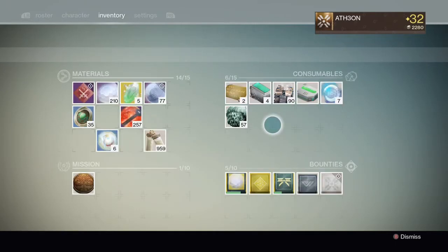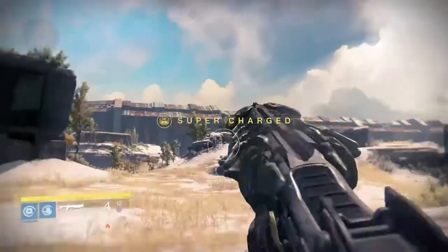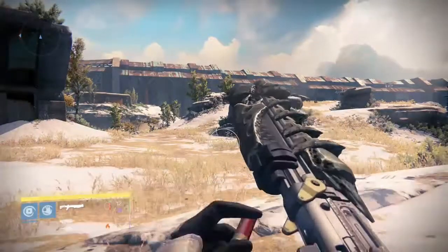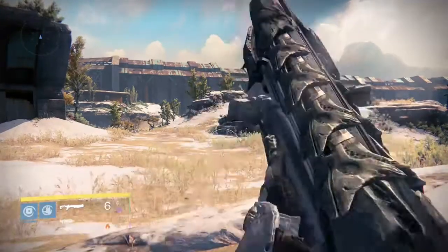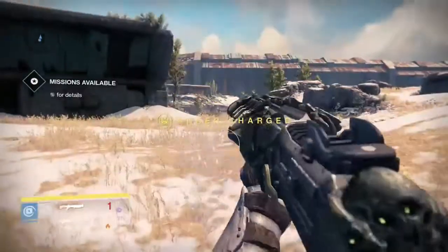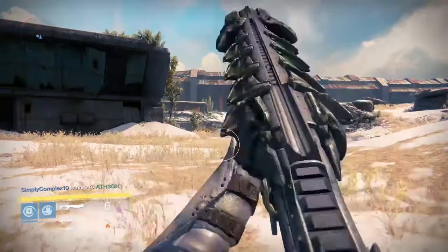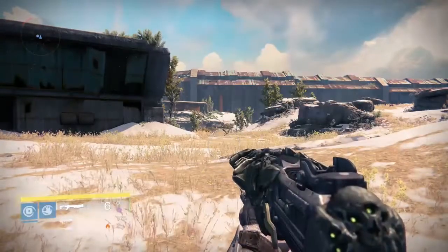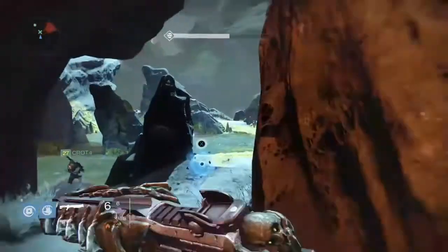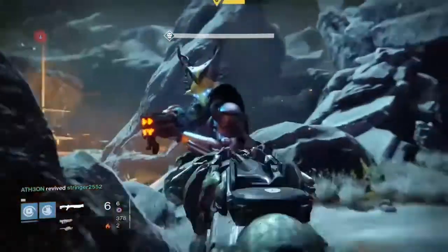I'm going to use a synth so we have full ammunition, and I'm going to fire off 6 rounds without Flared Magwell and then reload so you can see the reload speed. As you can see, it is not a slow reload speed without it — but when the Flared Magwell perk is applied, the gun reloads at a frighteningly fast pace for a shotgun. My personal preference is always Hammer Forged, but here is an example of how effective Flared Magwell can be with this gun's already fast reload speed.